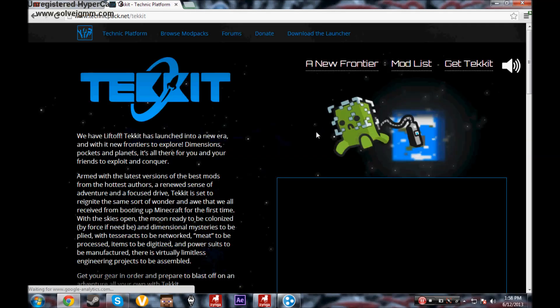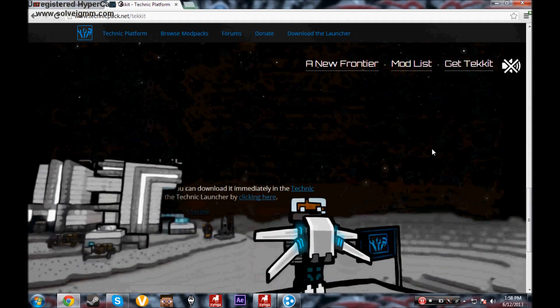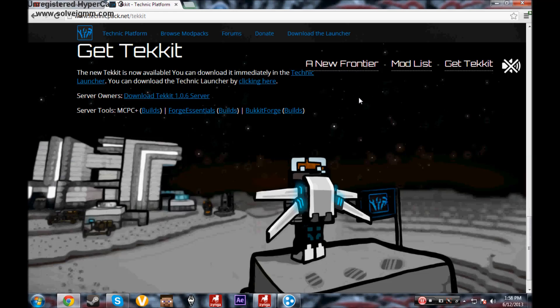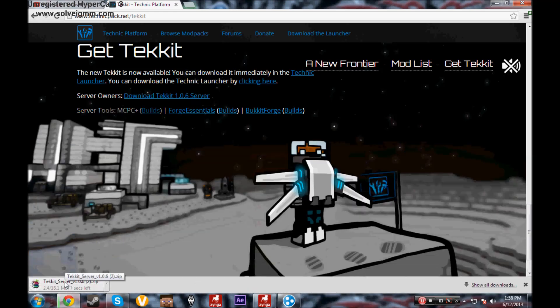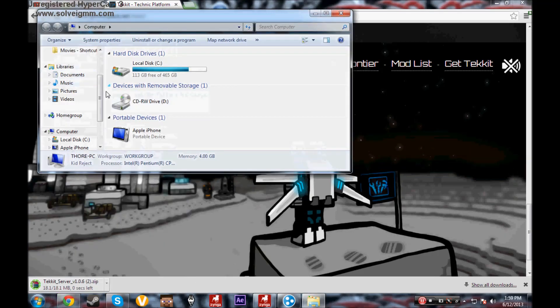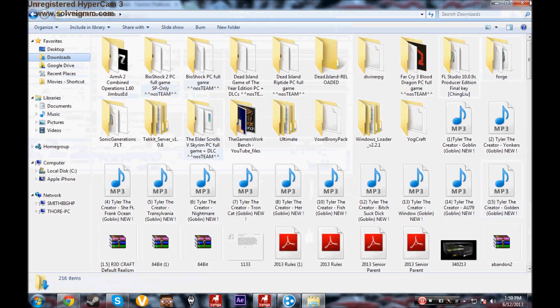We're doing this for Hamachi, so scroll all the way down. I had to figure this out completely on my own because I couldn't find it anywhere. You're going to download the Techkit 1.0.6 server file. It'll pop up at the bottom if you're using Chrome.